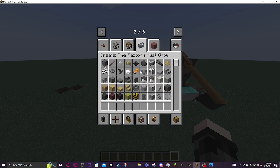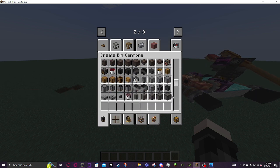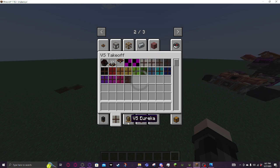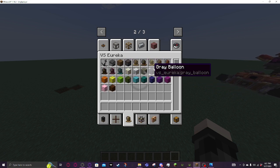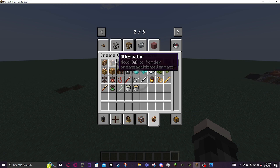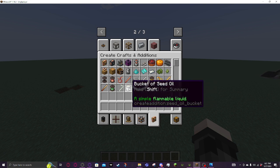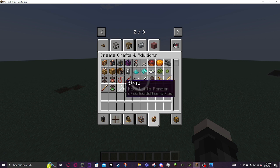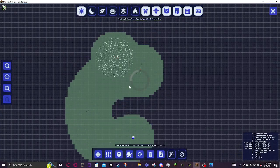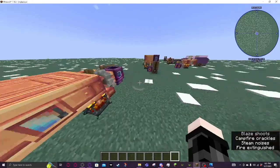I've been messing with frame blocks — this has a lot of cool stuff, lots of other blocks. Create Big Cannons gets you cannons. Magnets would be interesting to see how I can get those working. Then you've got Eureka, Clockwork, Create Crafts and Additions to add like electric stuff. That's all pretty cool. You've got different flammable liquids too. One interesting thing I've been messing with — this here is rather laggy.